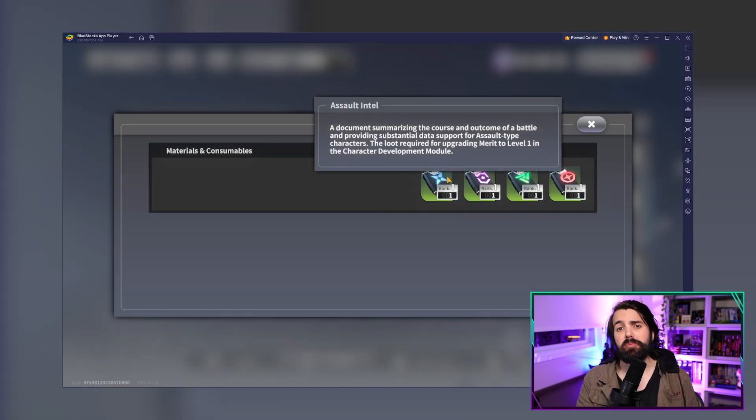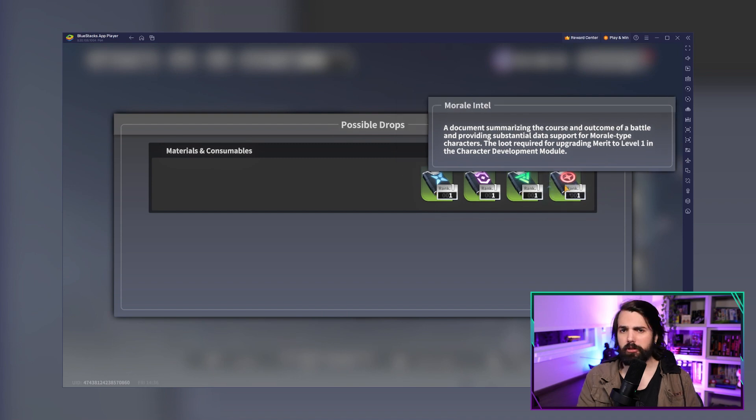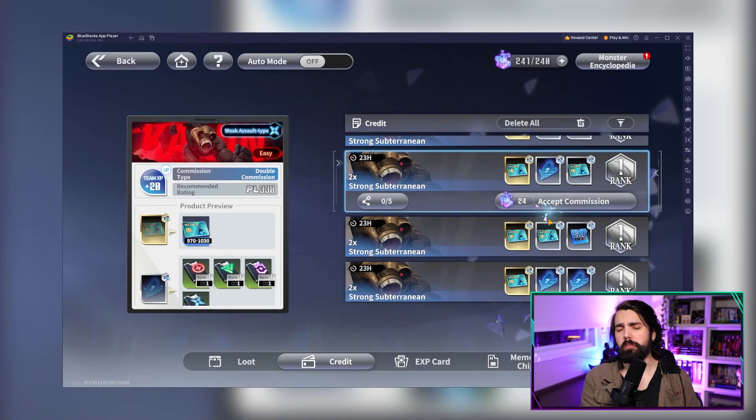Also keep in mind the memory chips. These are like the secret sauce for your characters, providing bonus stats like attack, defense, and HP. Keep them strategically and your squad will be unstoppable.